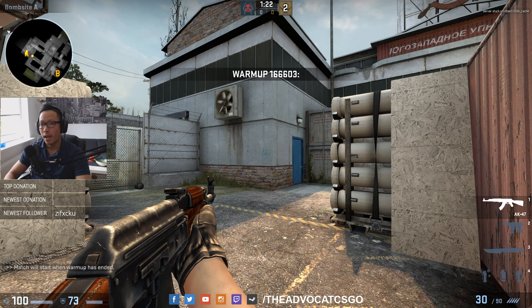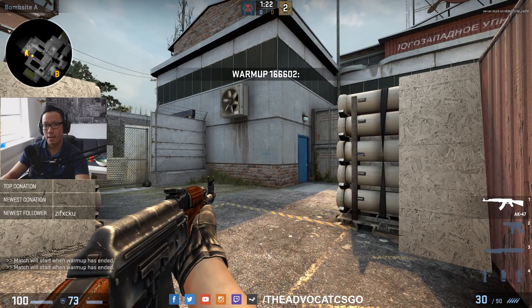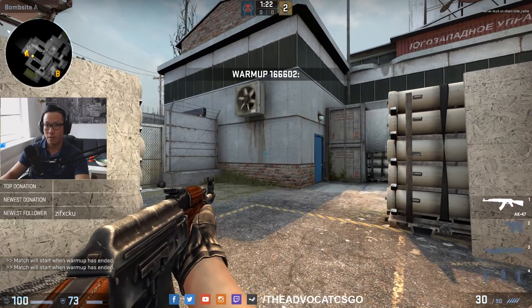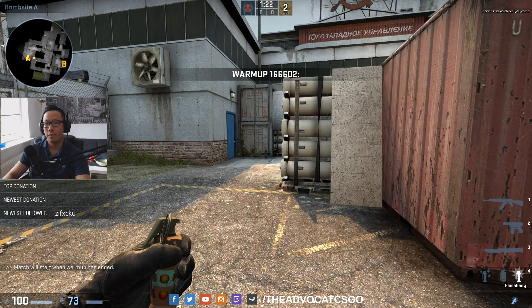What's up everybody, my name is Van, aka the Advocate, and welcome to another tutorial. This is the first series for pop flashes, which I will continue to make for several maps, and we're starting here with Cache. A good friend of mine asked me how to defend a site when the T's are coming or rushing. There are several ways to throw a pop flash and I'll show you a few that I know of and like to use.